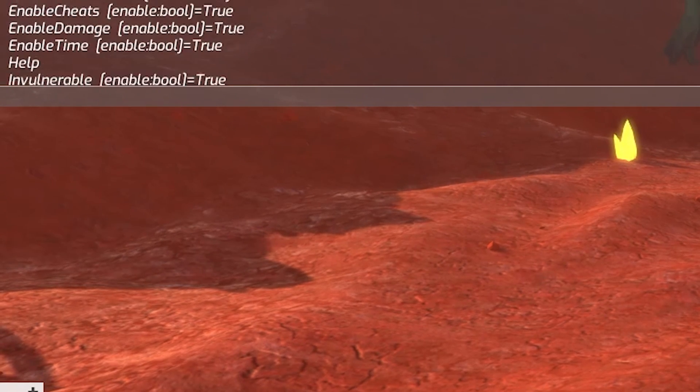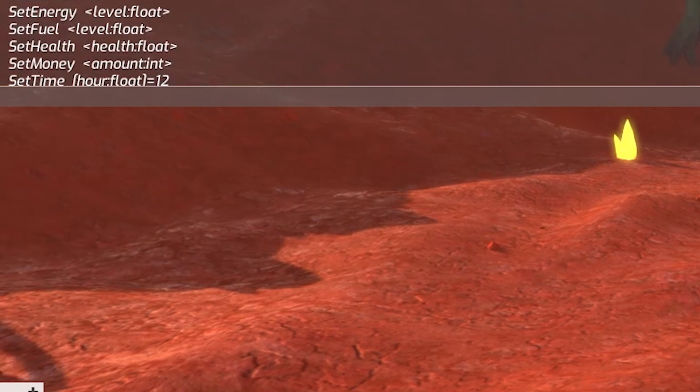Hey prospectors, it's Matt here from Failed Age Studios, and today I'm going to be showing you how to use input commands. So what are input commands? Basically they're just cheat codes — we just call them input commands to make us sound smart. The slightly more technical explanation is that they're a system that allows you to input commands to make simple changes to your game. There's a huge range of input commands at your disposal, probably too many to go through in one video, so I'm just going to highlight a few of my favorites.